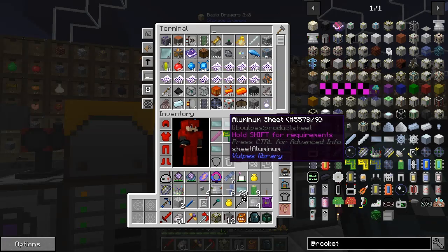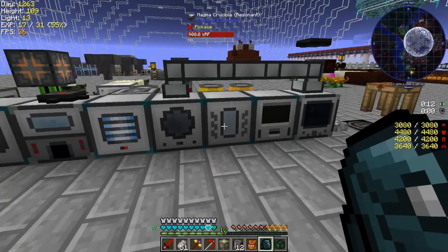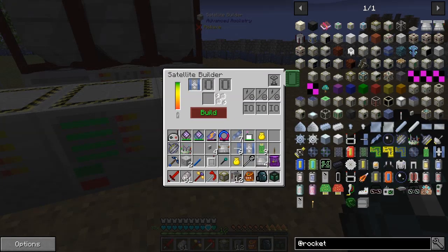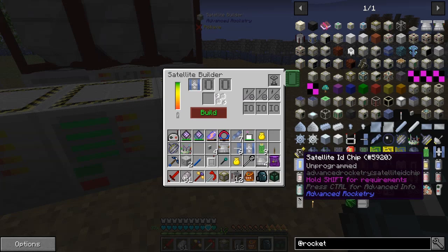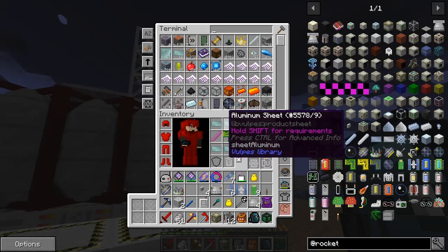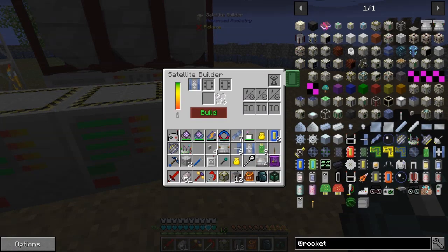We can do it from here because it should still be in the system. We've got two of those now. Let's go back down to the rocket. We've got one of those. I need to quickly make a satellite ID chip - that's just a plain one. Let's get those crafted - oh look, it's actually already there, I just want two of those.